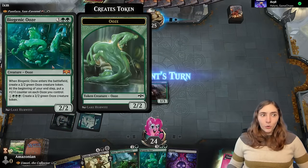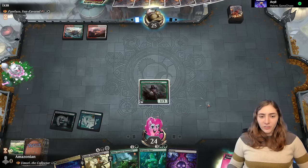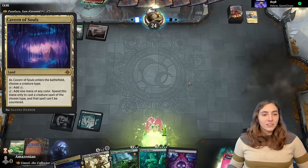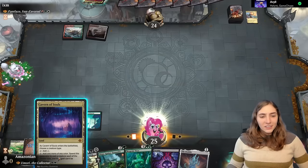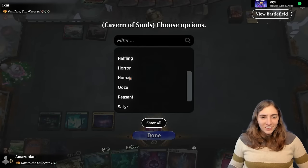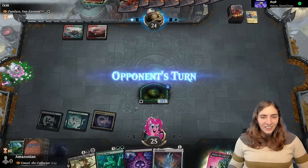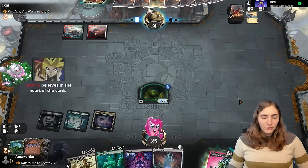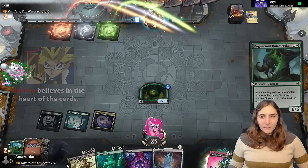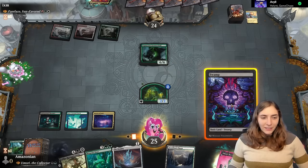We have one of our ooze-typal oozes here: Biogenic Ooze that'll get counters on all my oozes. They play Pugnacious Hammer Skull — a three-mana 6/6. They hit me right in the elf. Now it's time to name Artifact with Omori. I also thought about naming Planeswalker or Creature.